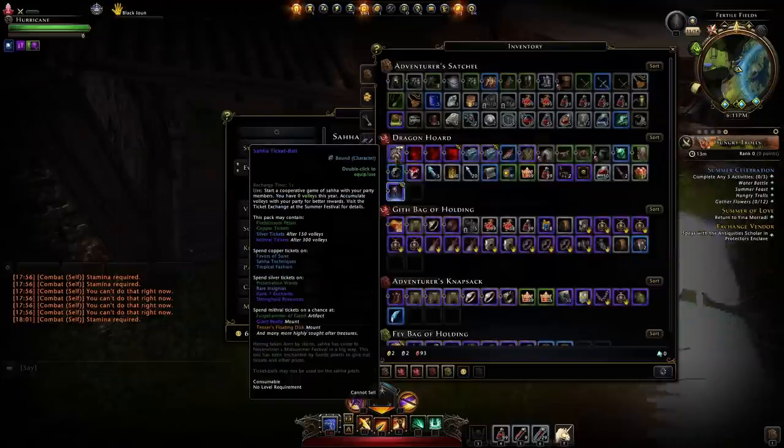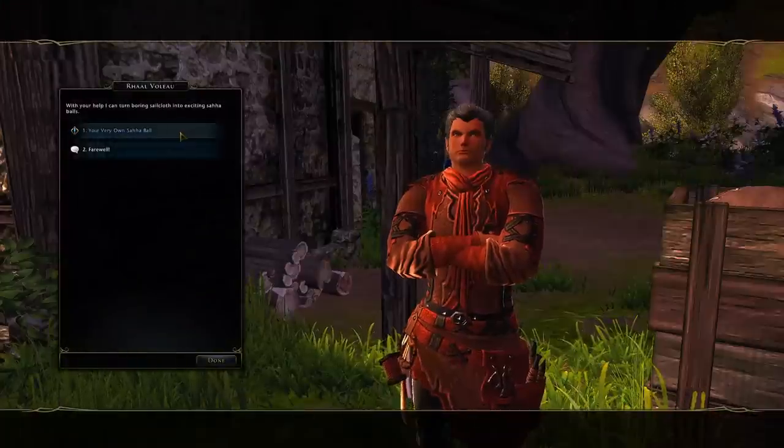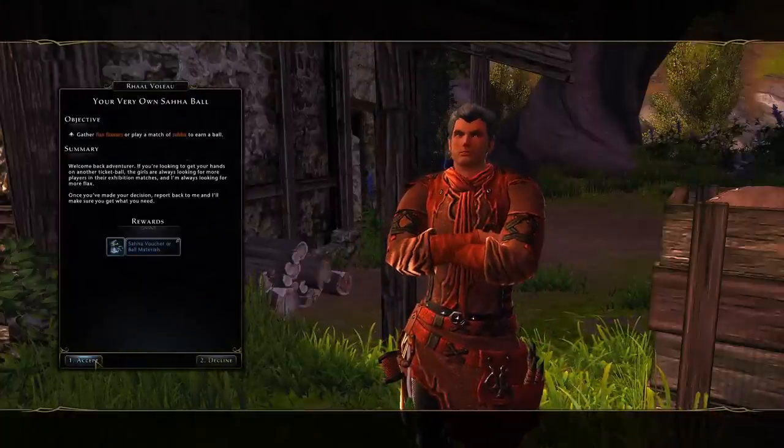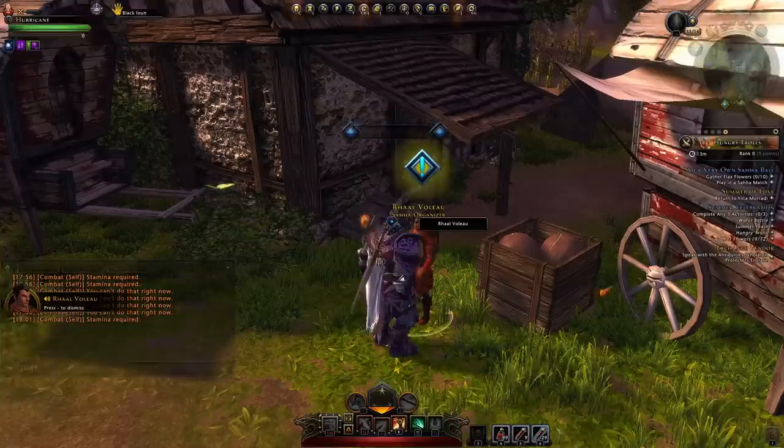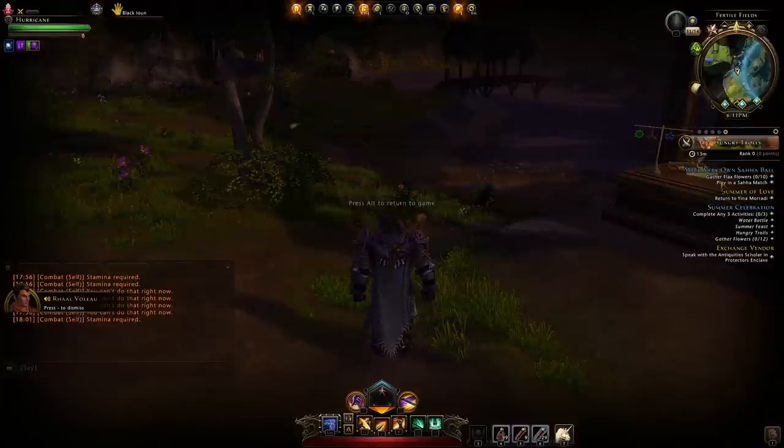You can see your Saha ball — it's character bound, so you won't be selling it. Those Saha balls are the most important thing in this event. This guy will then give you another quest, your very own Saha ball, which is a repeatable quest you can do every single day. You can either gather flax flowers (0 out of 10) or play a Saha match.